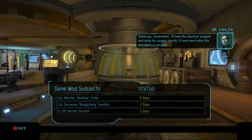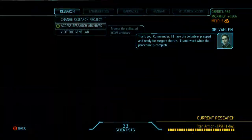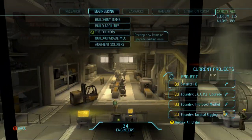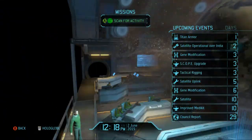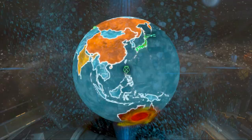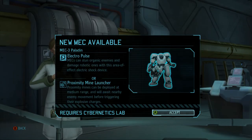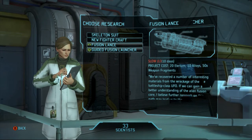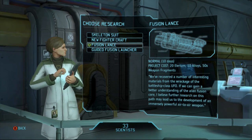We are gonna be rocking with only 4 soldiers if we get a mission in under 3 days. I'll have the warranty prepped and ready for surgery shortly — I'll send word when the procedure is complete. This is kind of a risky move, but as long as we don't get a terror mission we're gonna be fine. We got titan armor — yes, we got titan armor, which is beautiful! We also unlocked Mech 3 Paladin, which allows electro pulse and proximity mine launcher. Let's go ahead and research the fusion lance.